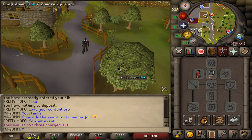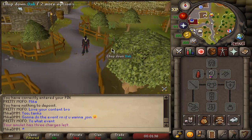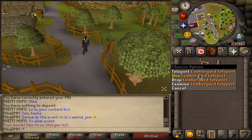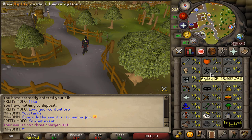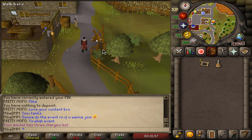Hello, beautiful people, welcome back to a brand new video. Today I will very quickly show you how to do the Easter event 2021. For this event, you don't really need any items, but if you want to speed it up slightly, you can buy a Lumberyard Teleport. If not, that's completely fine, and you can use one Stamina Potion or an Energy Potion if you're free to play, if you do not have a high agility level. Both of those items are completely not needed though, so with that being said, let's jump right into the Easter guide.